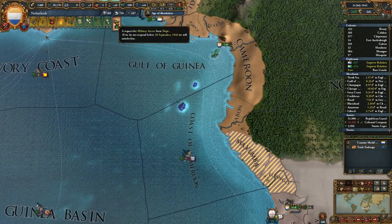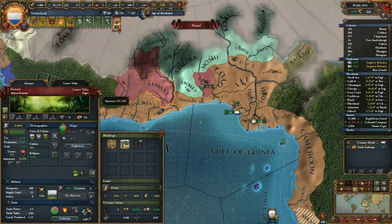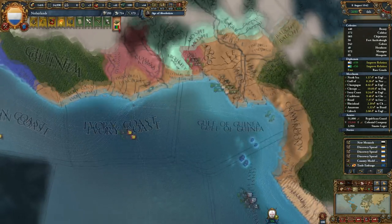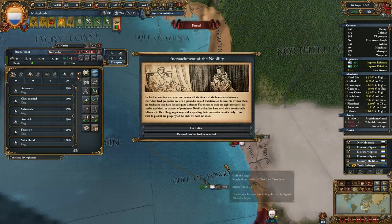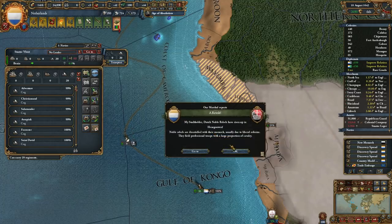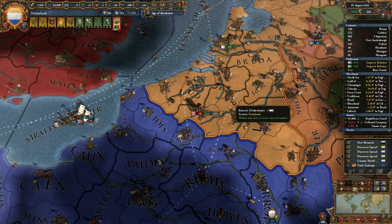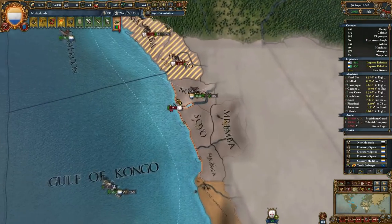Okay, Savoy can march through our province if they want. Noop actually wants military access through our lands — I don't think so. I'm sorry, that's your fault for making that peace deal that cut you off — I can't help you there. Let's get these guys back on the boats. Encroachment of the nobility?! Come on. Noble rebels — that sucks. Oh well, gotta deal with them. We'll take them out and teach them some manners. It's not very nice to encroach on our lands.